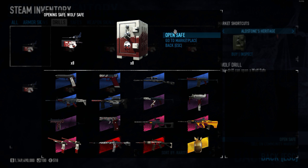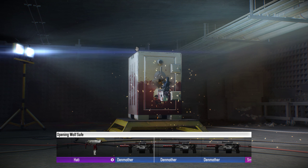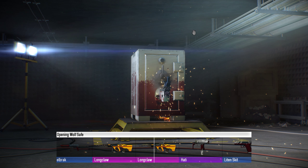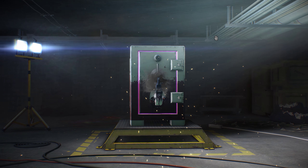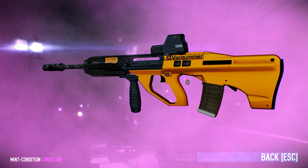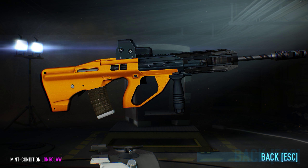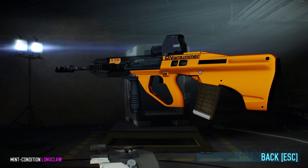And now — Longclaw. Even though it's pretty plain, it's a somewhat popular skin. Mint — oh wow, that's a pretty nice unbox. It's mostly dark and yellow, and that's what it is. I don't have it myself, but this will end up on the market most likely.